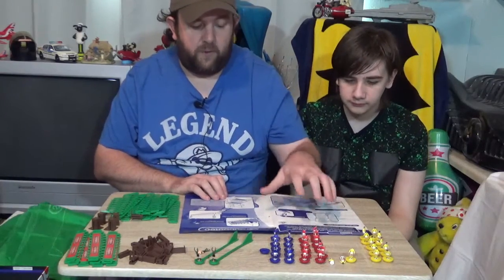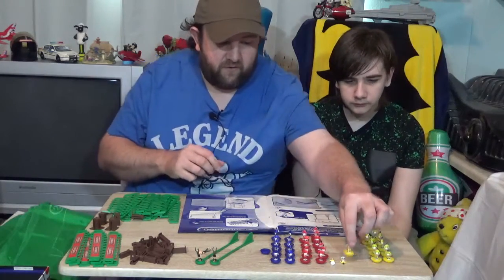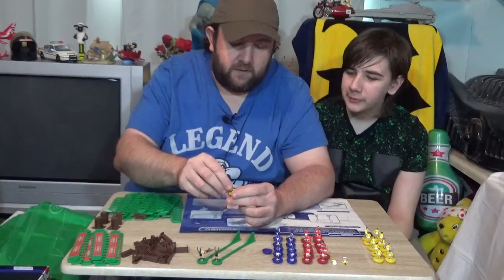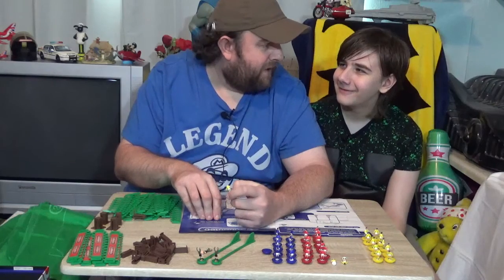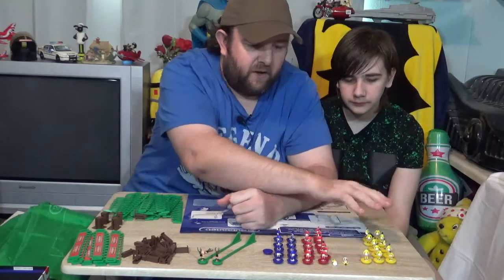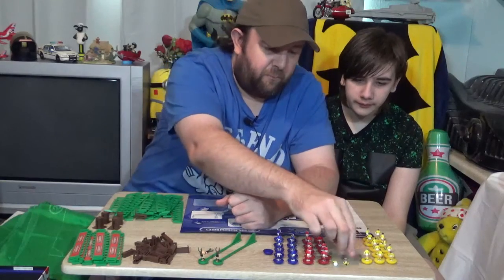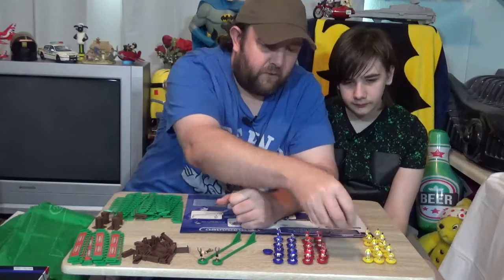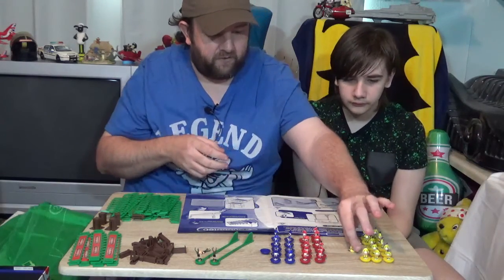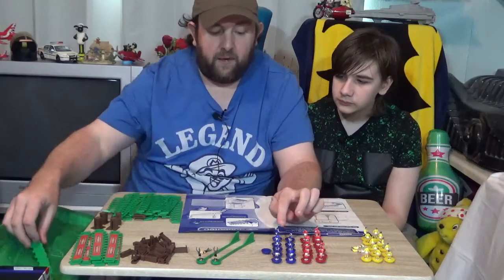We're going by the instructions for the contents to see what we've got. Some things are a bit damaged — for instance, this player here has lost his head, though I still have it. We've got 11 player bases for the yellow team; one is broken but we have two spare yellow players so we can still make 11. For the red team we have 11 players. For the blue team we've got 10 players but 11 bases.